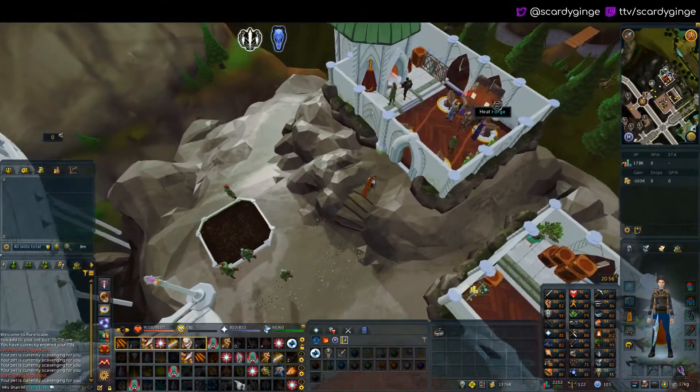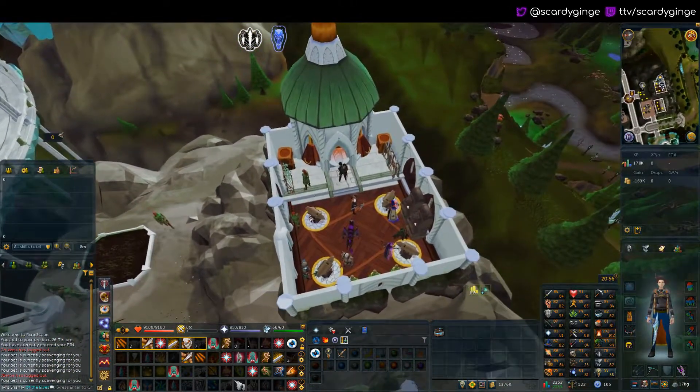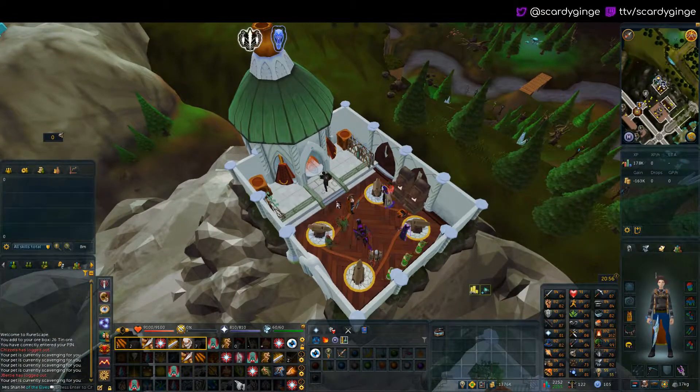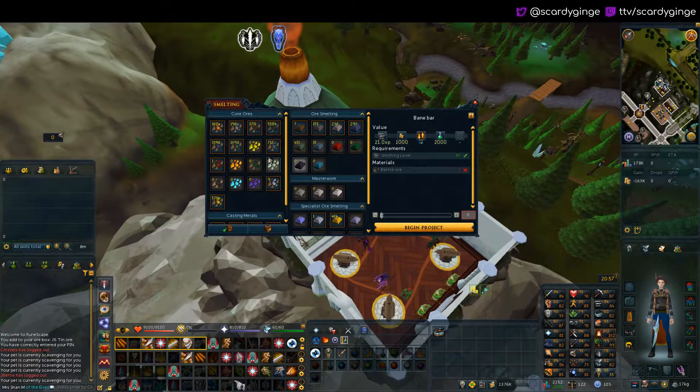One thing you're going to see is this heat forge here. When you're smithing something now, it's going to be at a certain heat and then you'll start to lose that heat — like when you're making ceremonial swords and such. What you can do is take that item, heat it back up, and then move it back over. It kind of just makes it more interactive, which I find to be pretty fun.